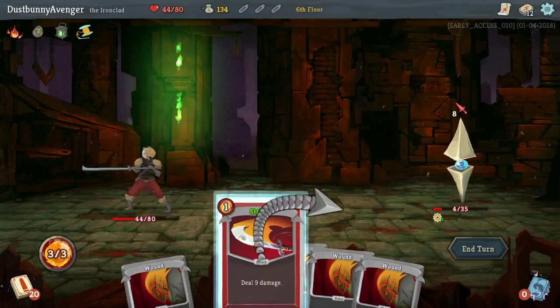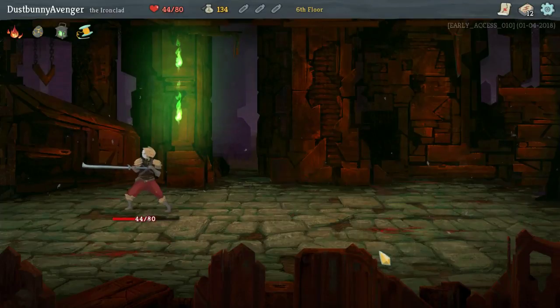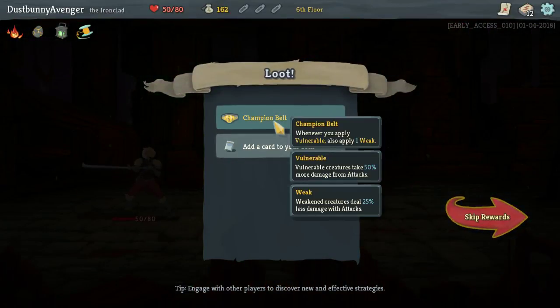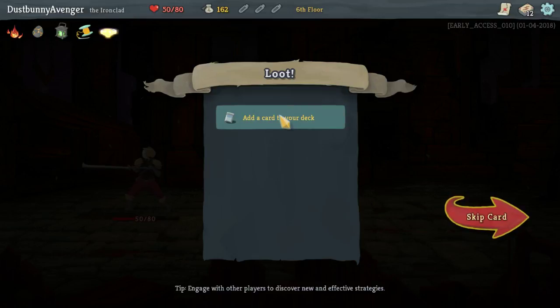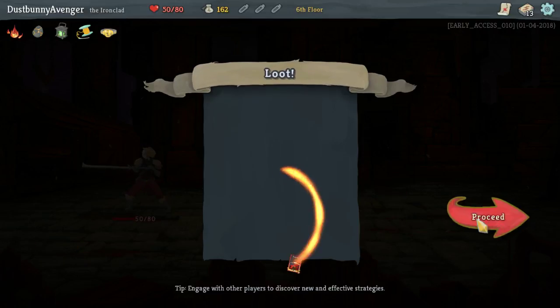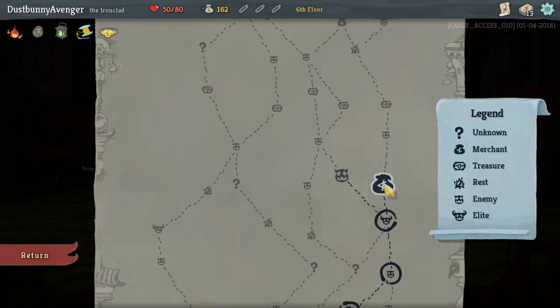A little bit of heal. Champion Belt: whenever you apply vulnerable, you also apply one weak. Vulnerable creatures take 50% more damage from attacks — I can dig it, that's awesome. Bludgeon — what a hot card! I like it. It's like a heavy Kadoosh hit. We do have 50 HP.